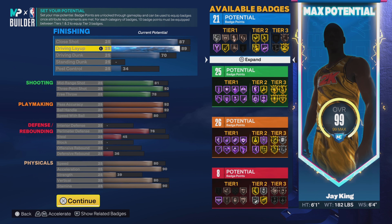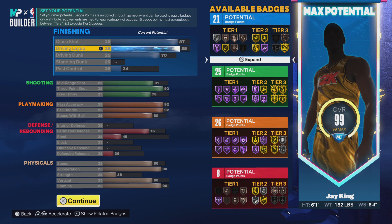We're going 87 on the close shot, 89 on the driving layup — so we get that gold slithery finisher as well as gold fearless finisher. We also get Hall of Fame Lob City Finisher of course, and then we got a 70 driving dunk. Jump down to post control, go 34. We're going to have 21 finishing badges.